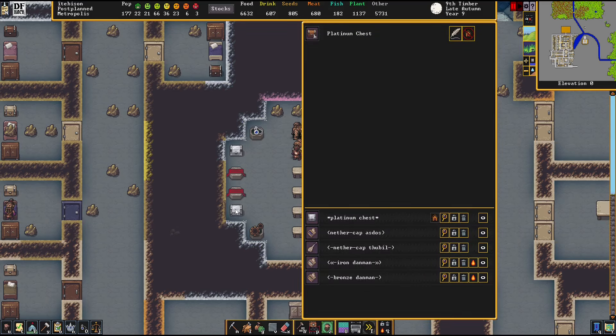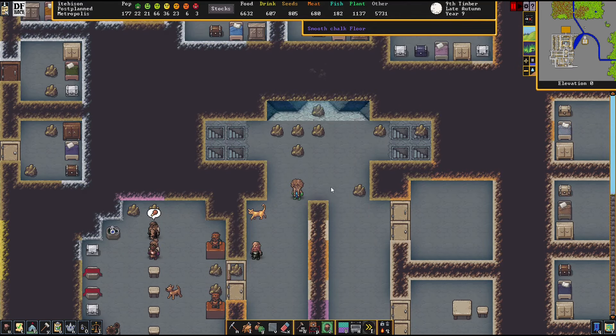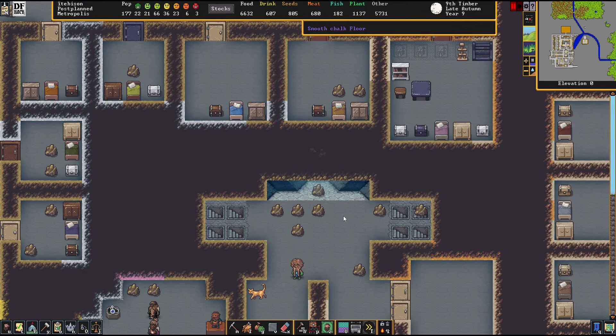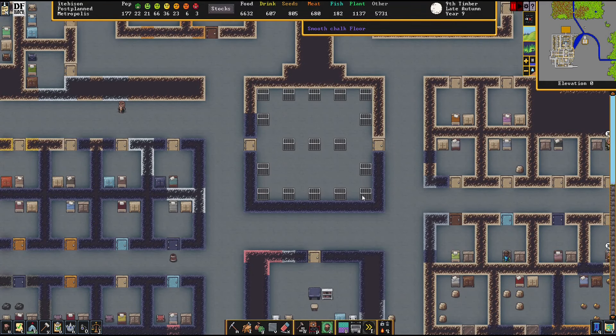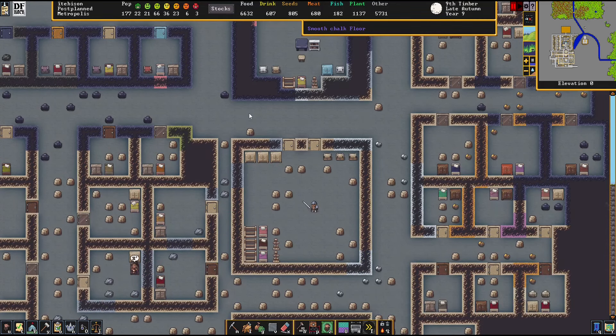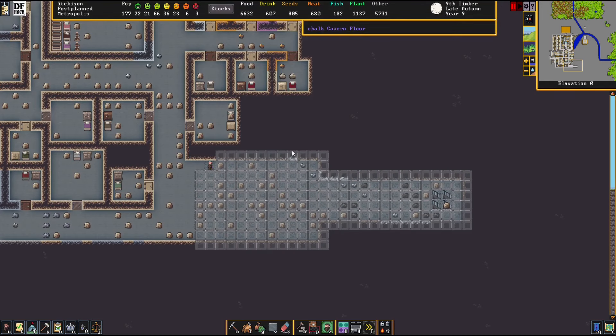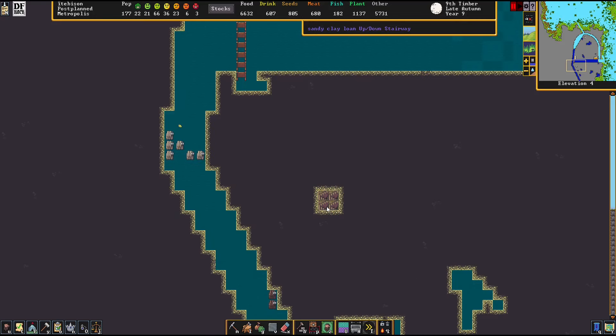And then we've got the platinum chests with the fucking crazy instruments — the hand organs and hand pianos. We've got our jail that's still gone unused because we don't have crime here. We love freedom and we love the law. And down here we have a little extension that we're smoothing out right now. And those are stairs that are going to lead us to the surface and the topic of today's episode.